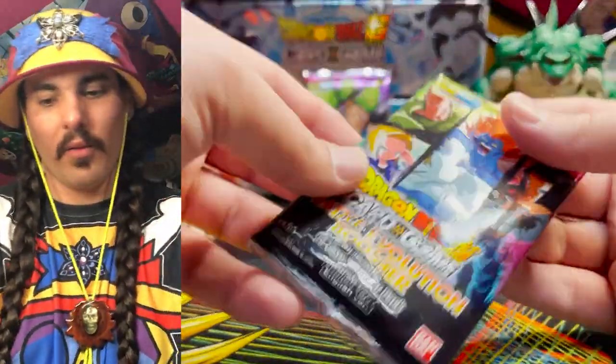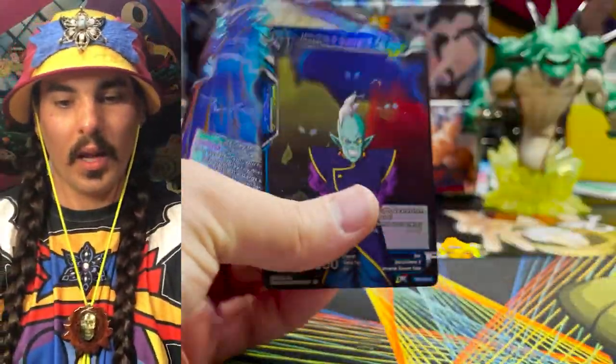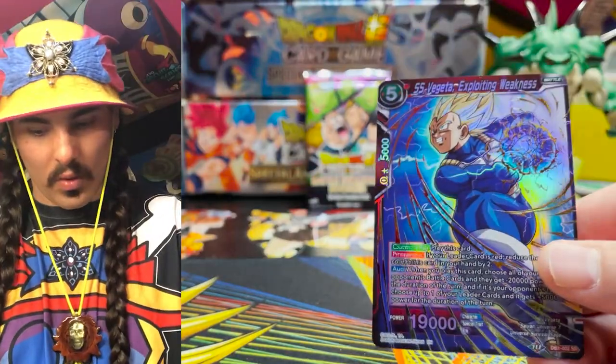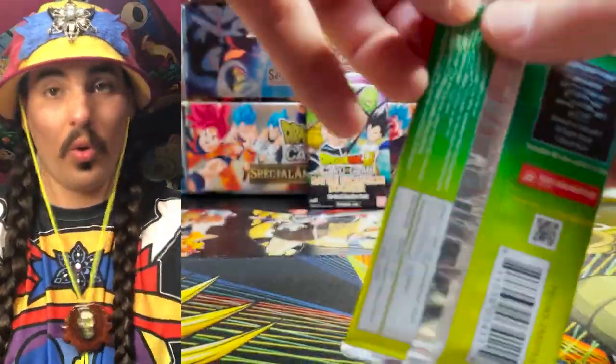This is a nice looking Parallel Foil — that's a starter deck rare, I think. Starter deck. Another Vegeta. Vegeta Exploiting Weakness. And Universe 9 Supreme Cairo — this card looks cool, definitely want to play a set of these. Four Shorts.